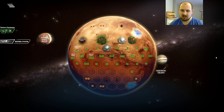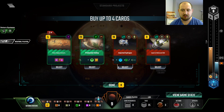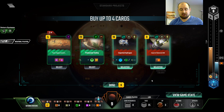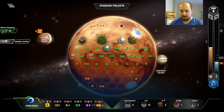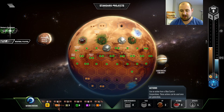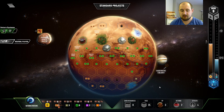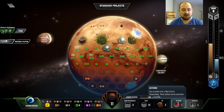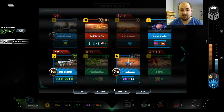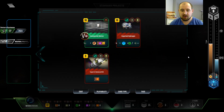I like the protected valley, but I don't think I need it. The space events are good events, so you gotta take those. And then we sell some steel for twelve bucks. That feels good. Our money is definitely not hurting when we do that.